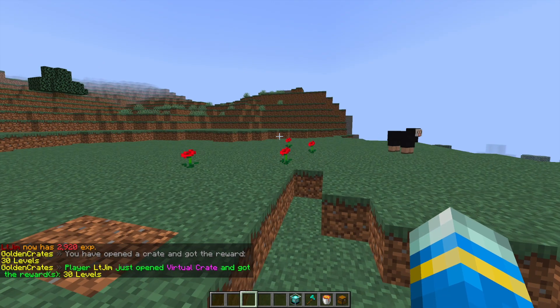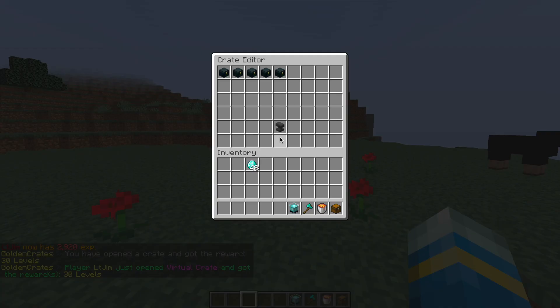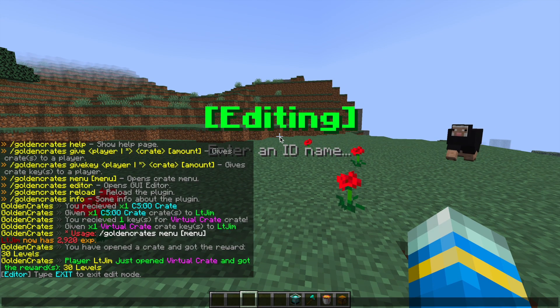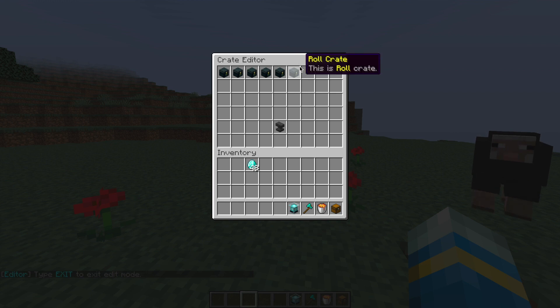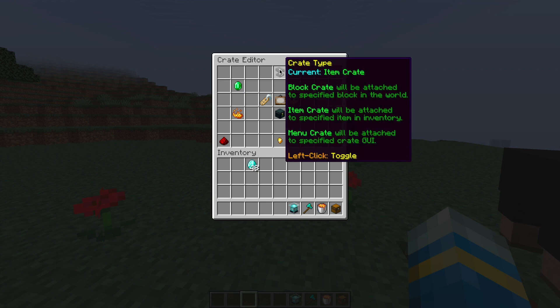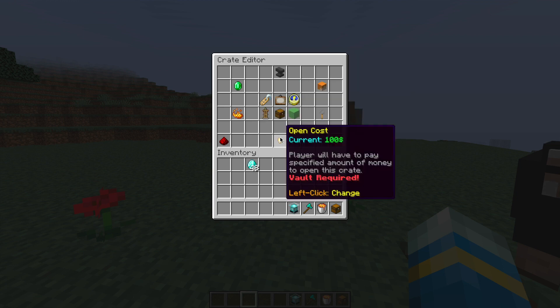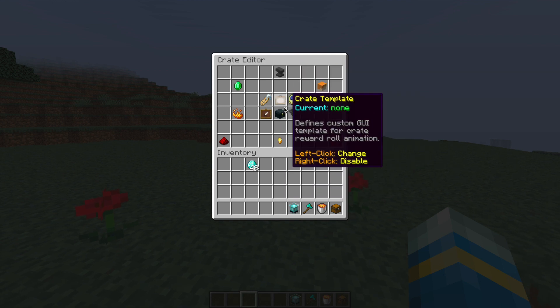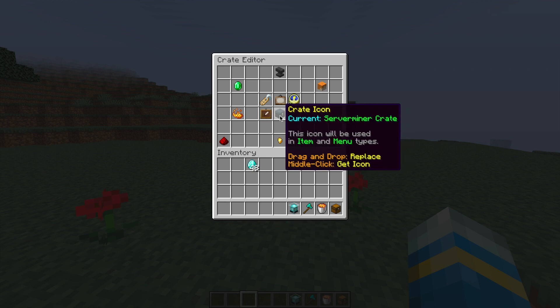Let's go ahead and create one of our own. If we do /crates editor, this goes into the crates editor — instead of the config file, you can edit crates in a GUI. Click whichever one you want to edit, and if we click 'create' we can make our own. Let's call it 'serverminer'. We can right-click to go into it and there's a lot we can change. The crate type — do we want it to be a block crate, an item crate, or a menu crate — you can toggle that by left-clicking. Let's set it as a menu crate; you can always change it later.